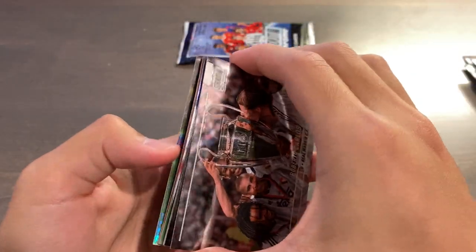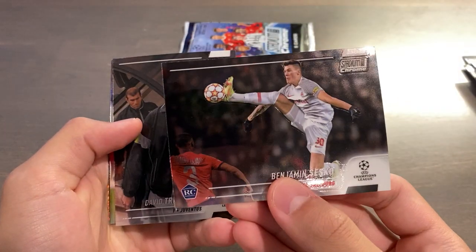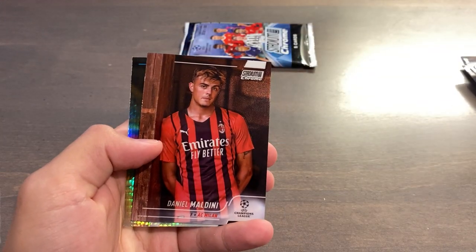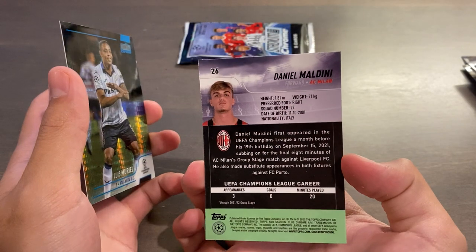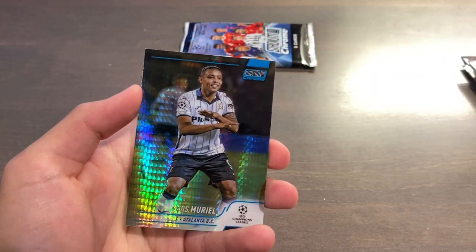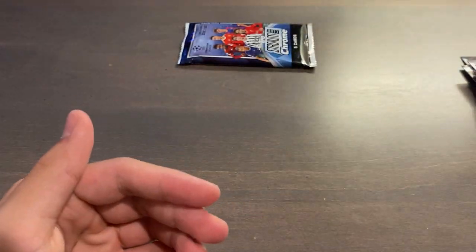Two packs left. I think we have one more Blue Prism in this pack. Roberto Carlos, Benjamin Sesko, David Trezeguet, Duvan Zapata, Daniel Maldini. And you would think that this is a parallel, but this is just the color of the base actually, because of the photography. And Luis Muriel — Blue Prism. So that's our fourth and final Blue Prism of this megabox.